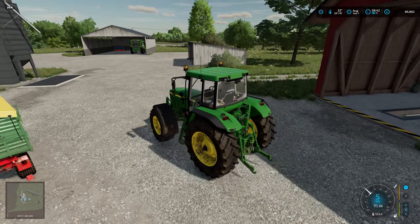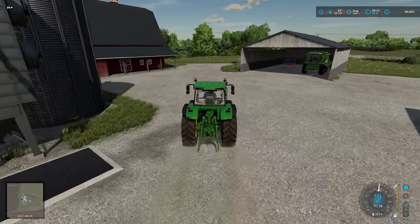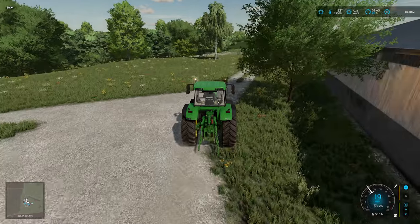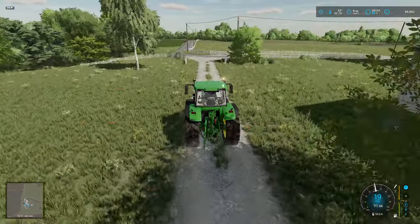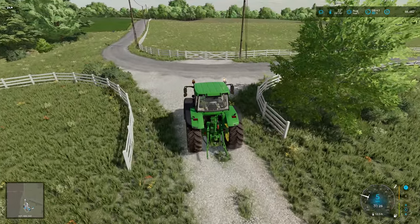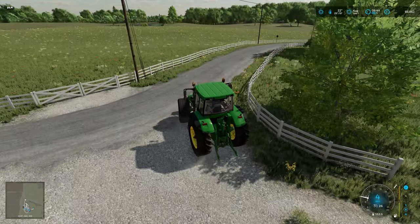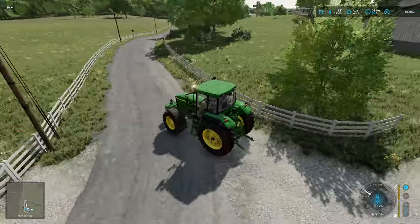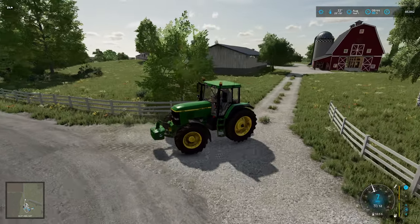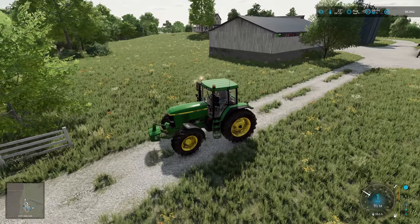Let's go get ourselves a mower. Put the beacons on. That gives us a good chance to have a look at our grass field, which is the one straight across there — it's meadow grass, so it's not too bad. I just thought we're also going to need a forage wagon, aren't we? So let's take the weight off because we can bring both back at the same time.